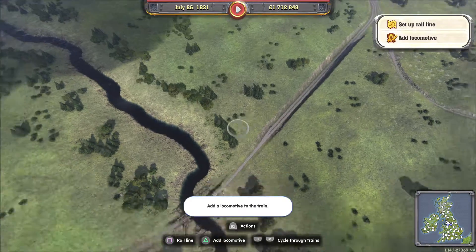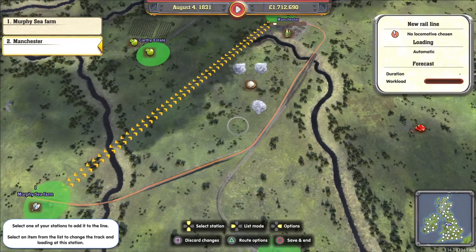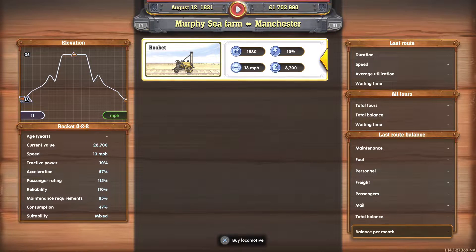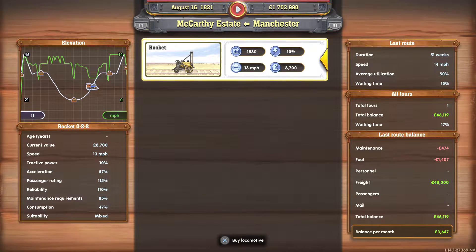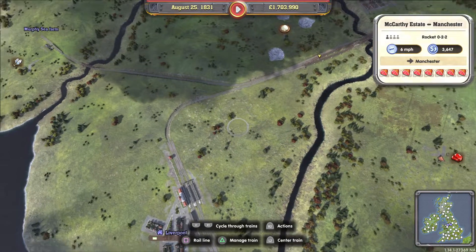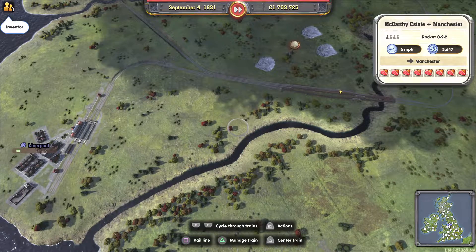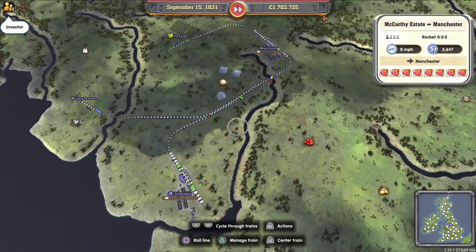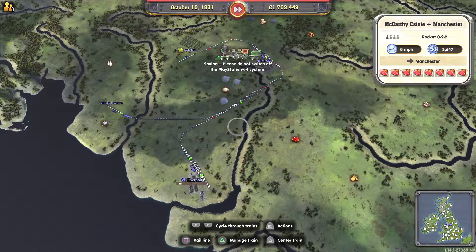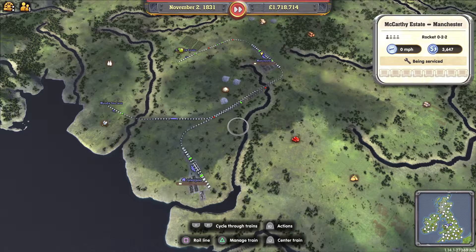Now we do another train — from Murphy Sea Farm going to Manchester. I'll add a locomotive and that's already done. So now we've got 2 trains running. I'm down to just over 1.7 million. We'll sit back for a minute, watch the money go up, and watch time whiz by while I have some of my coffee. Making a nice bit of money, and Manchester should start growing very shortly.